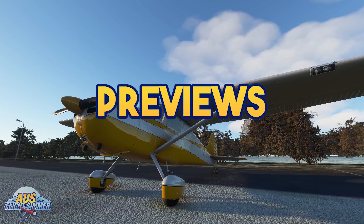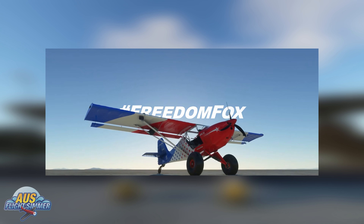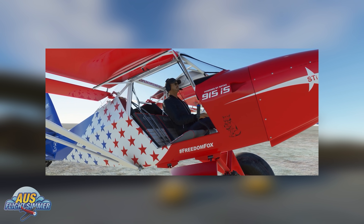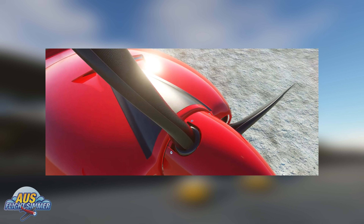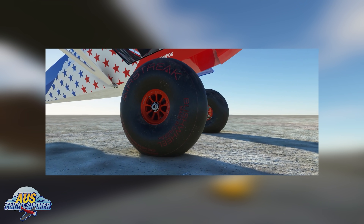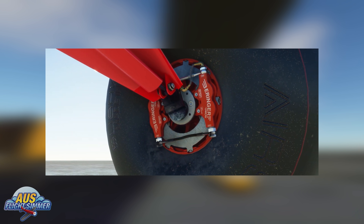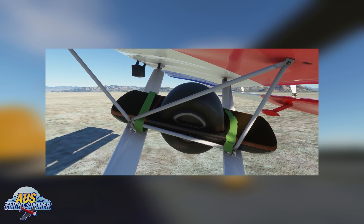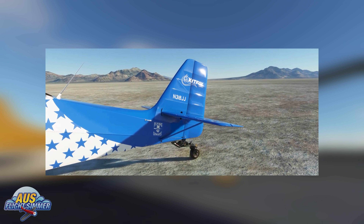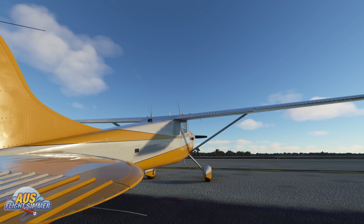The first announcement goes to the team at Parallel 42, who have announced a new product for Microsoft Flight Simulator — this time an aircraft. In collaboration with YouTube aviation superstar Trent Palmer, the team is developing the Freedom Fox, Trent Palmer's own aircraft. It's already in the sim and in early testing, with a quick video showcased this week. No ETA or pricing yet, but knowing Parallel 42, the launch of the Freedom Fox will be an event for sure.